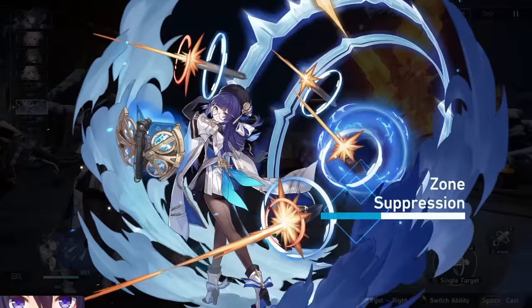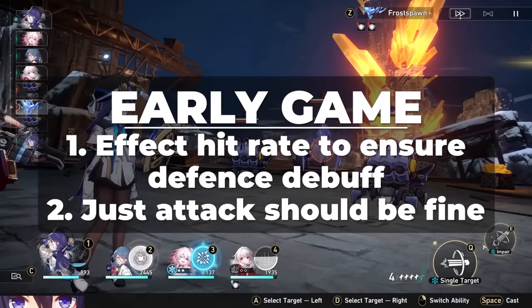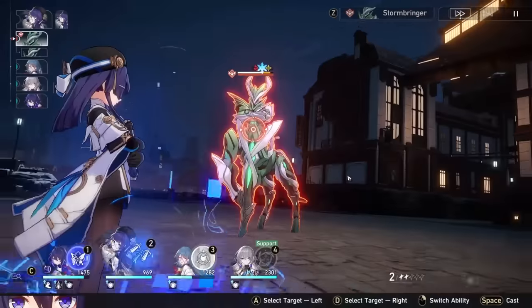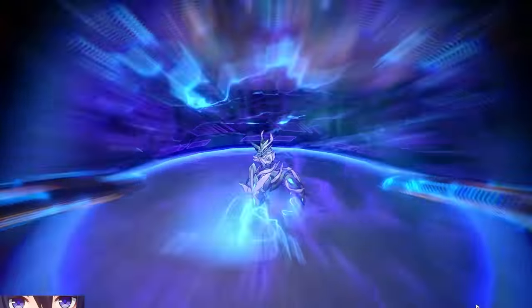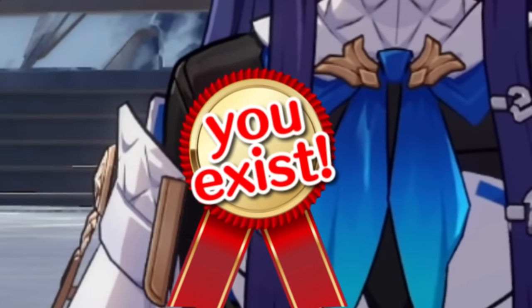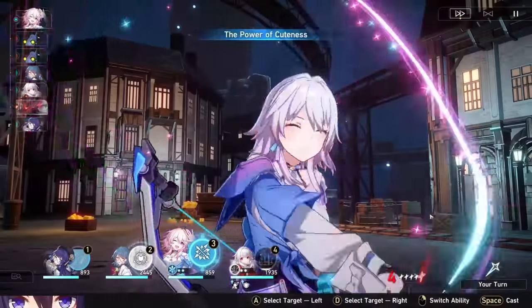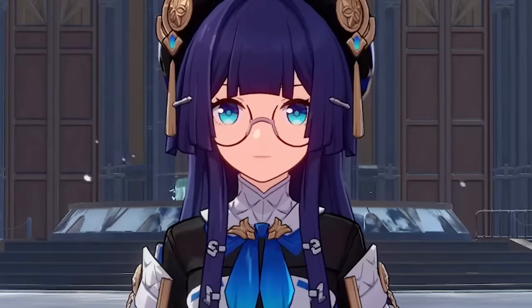Early on in the game, there isn't really a right way to build Pela. Effect hit rate is good for confirming her defense debuff, but you can really just give her as much attack as possible and she'll probably be fine. When you start farming relics around Trailblaze rank 40 though, you'll want to farm a specific set and stats. Unlike me since I graduated college, Pela gets value for simply existing and is really good at her job — she doesn't need insane stats to be good.